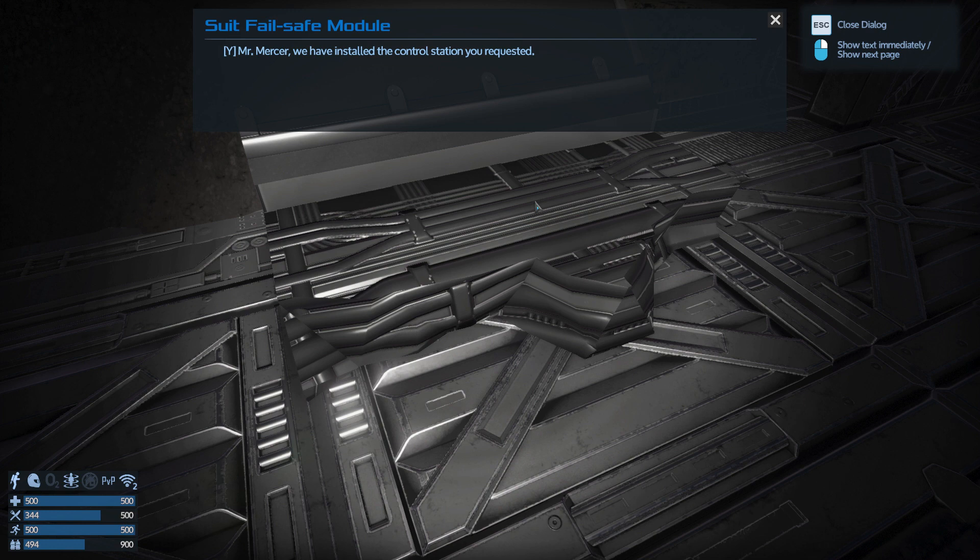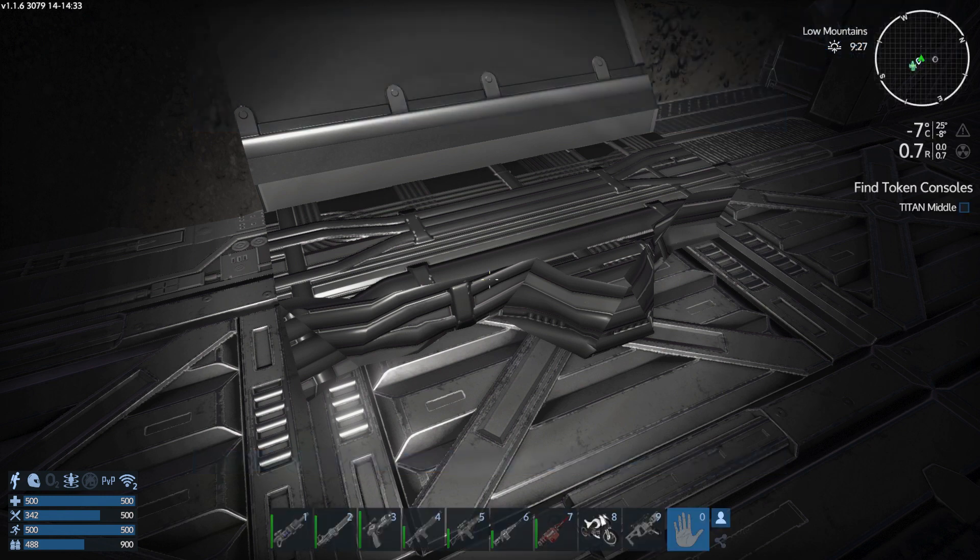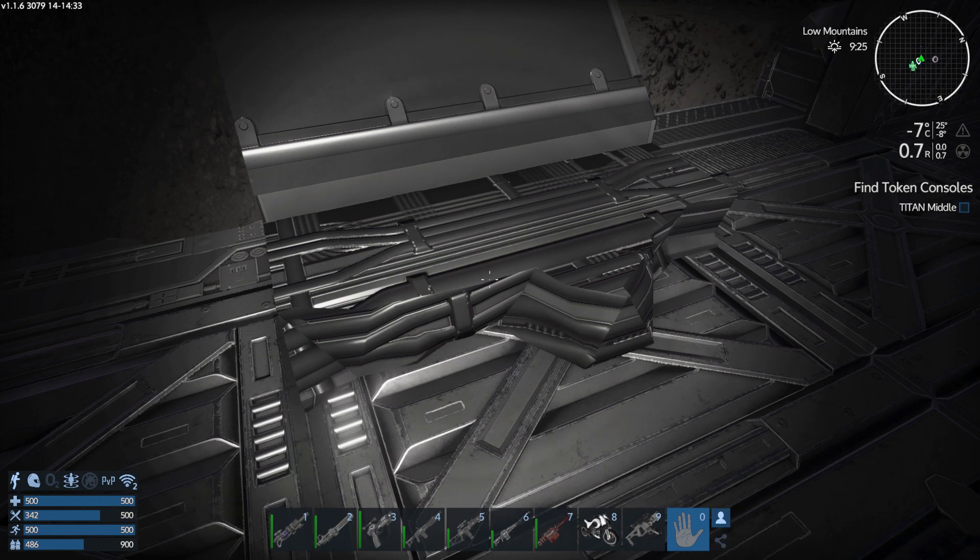Mr. Mercer, we have installed the control station you requested - it is locked with your credentials. Condition yellow at 10 o'clock tomorrow morning. Affirmative. Okay gentlemen - let's add a new chapter to mankind's history. Token code module sequence - two more files are required to fully override the code reconstruction. I don't understand why they played the backstory log file to get that code, but it's cool.